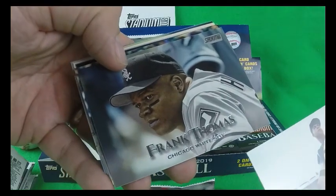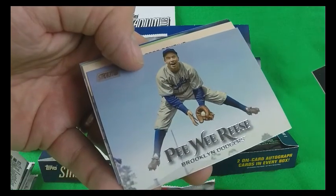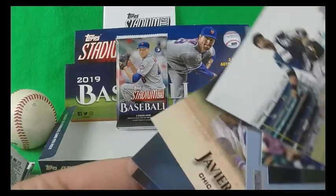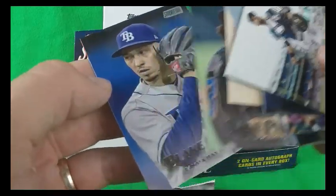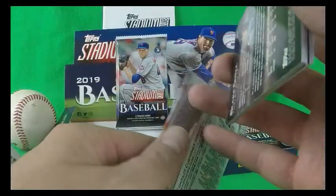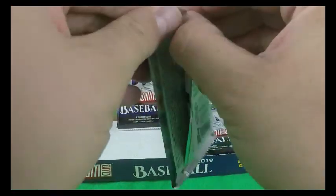Gary Sanchez, Frank Thomas, Starlin Castro, Justin Smoak, Pee Wee Reese — it's kind of a cool one right there. Javier Baez with the red foil, Mike Piazza, and Blake Snell. So that's the first stack. I really like the Pee Wee Reese — classic Pee Wee Reese there.